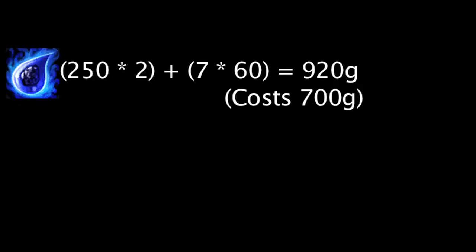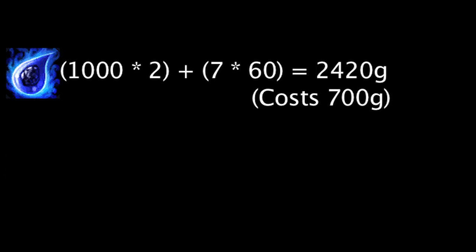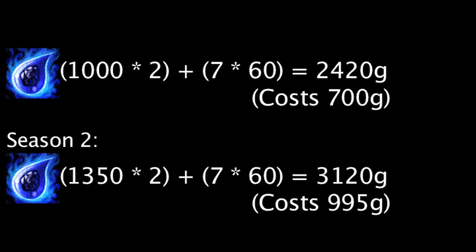The Tear of the Goddess is already cost effective, as the stats it grants will cost 220 additional gold if purchased at the cheapest level, as opposed to 125 additional gold in Season 2. A full Tear of the Goddess will cost 1720 additional gold if purchased at the cheapest level, as opposed to 2125 additional gold in Season 2.